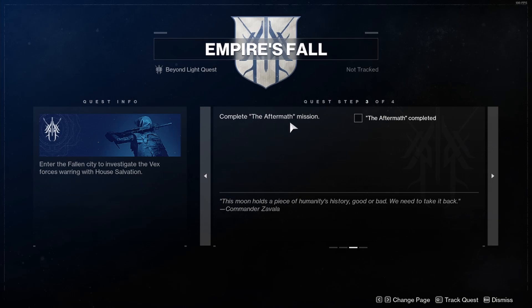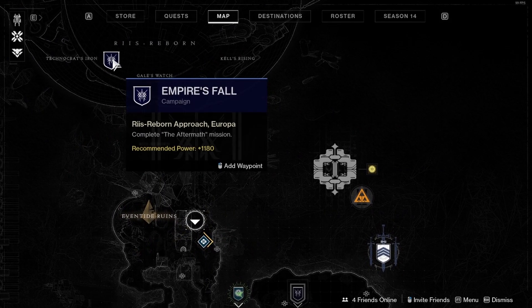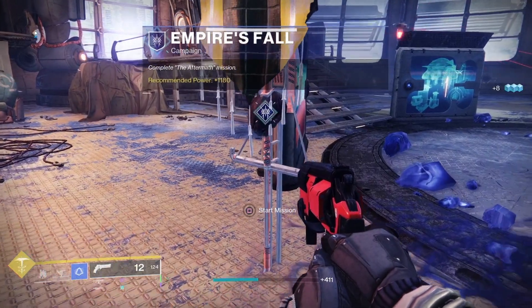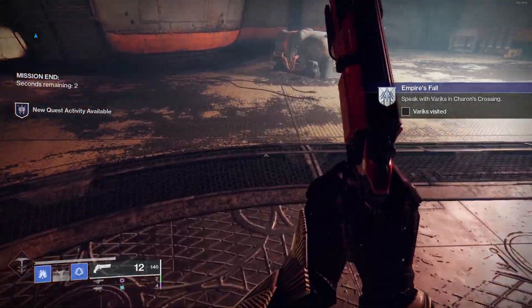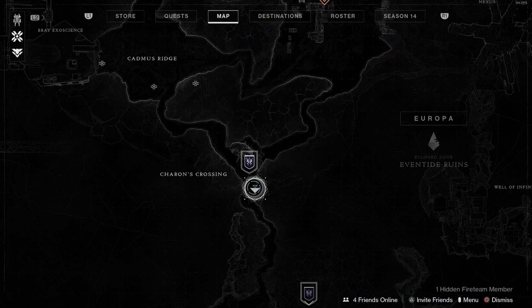Step three is complete the Aftermath mission. If you go to your map and go all the way to the top of Europa, it's going to show the Empire's Fall quest. You can add a waypoint if you want. When you get to that campaign just start the mission and go do it. Step four of the Empire's Fall quest is speak with Variks in Chara's Crossing — go to map, go to Chara's Crossing, go to Variks.